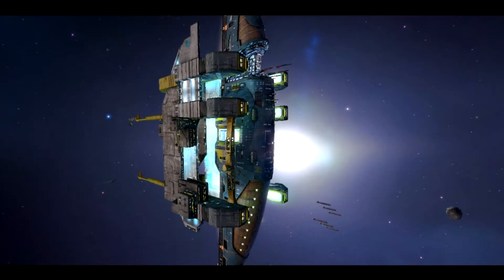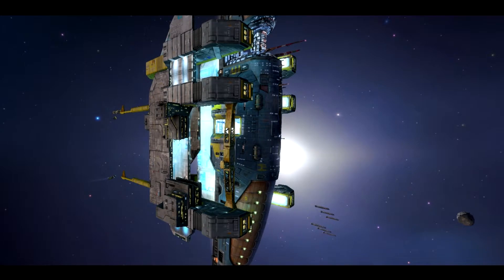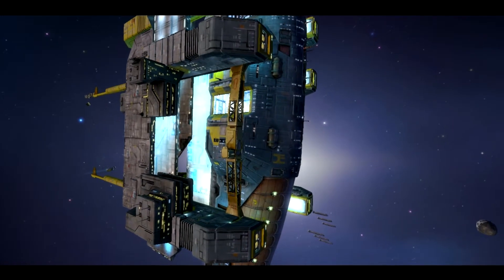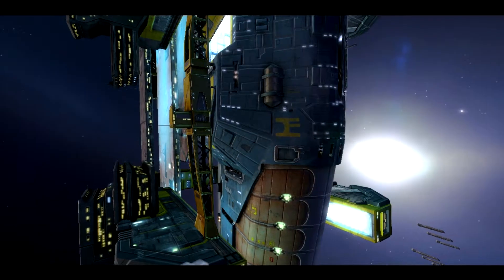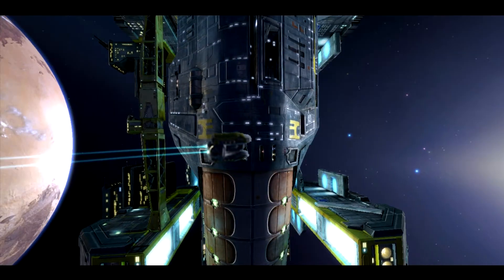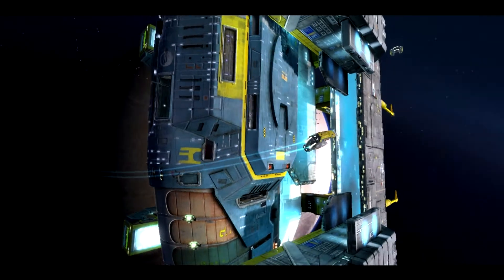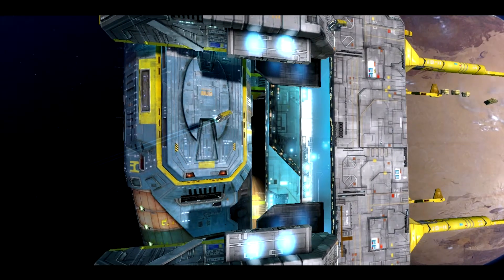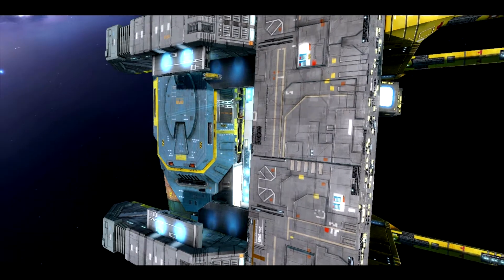Scaffold control standing by. All stations green. You're cleared to approach. Base 8, 9, and 10 sealed. Scaffold decks A, B, C secure. Decks D and E secure. Scaffold secure. All systems green. Release crews standing by. What a beautiful sight. Indeed it is.